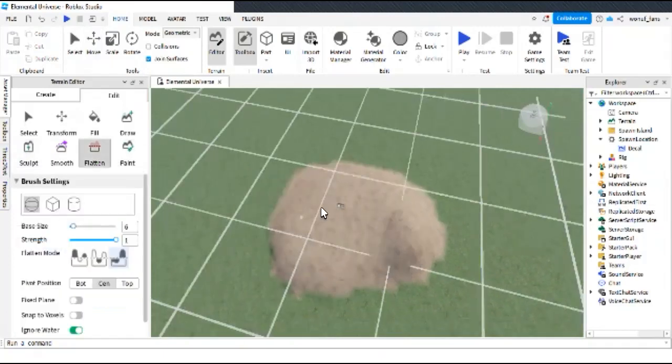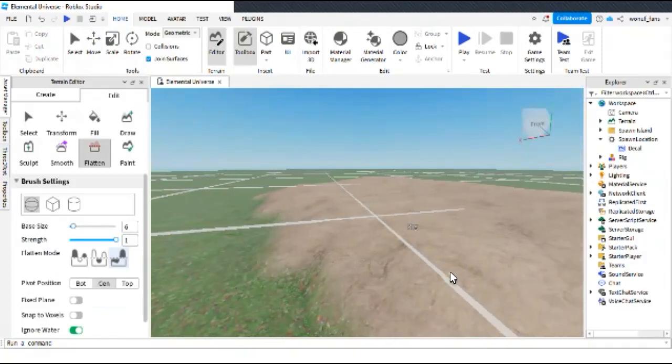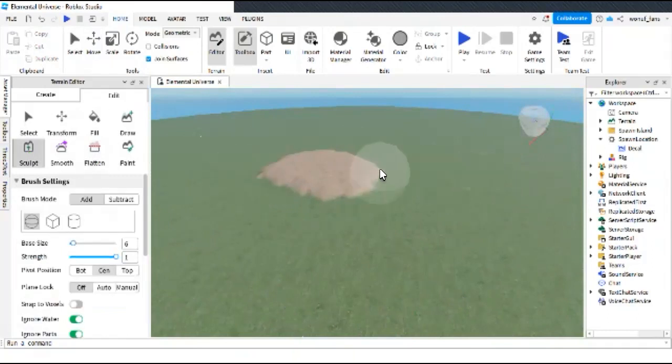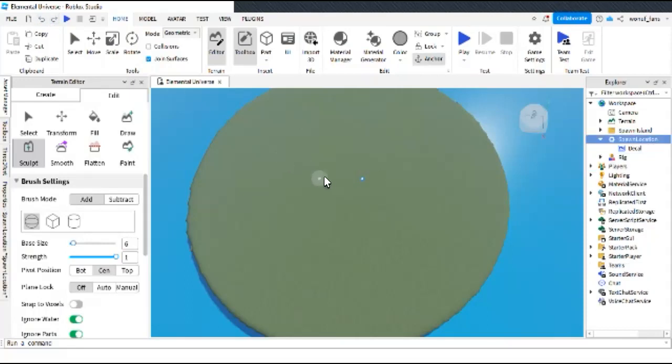Flatten, flatten, flatten — okay, we must flatten it even more. Let's go back to sculpting. This is gonna be like a middle area — we need like a middle area.